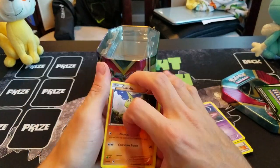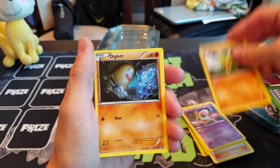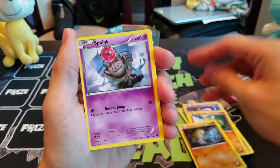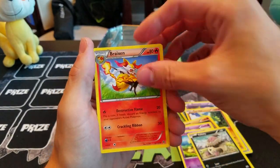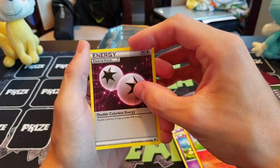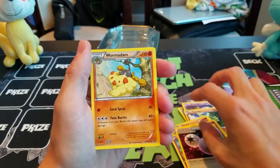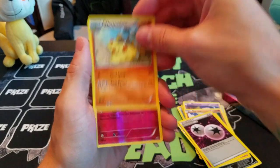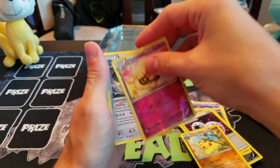For our Fates Collide pack, let's try to get something good here. So we have Larvitar, Diglett, Spoink, Koffing, Volaby, Breloom, Double Colorless Energy with that new pink background — that's a good card — the Fighting Wormadam, Reverse Holo Whimsicott, and just a rare Bronzong. Nothing too exciting.